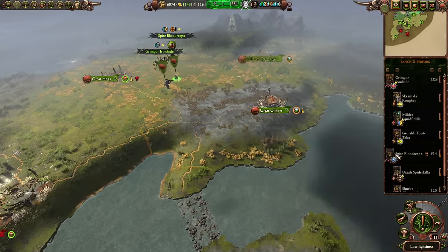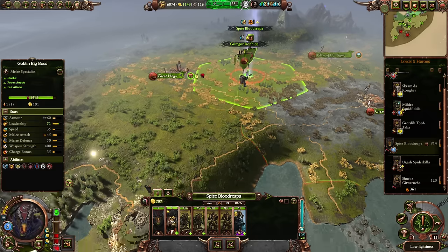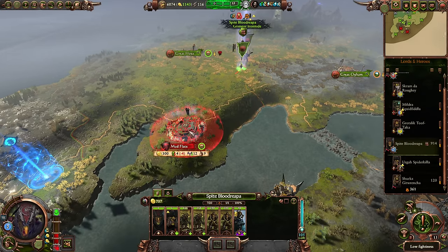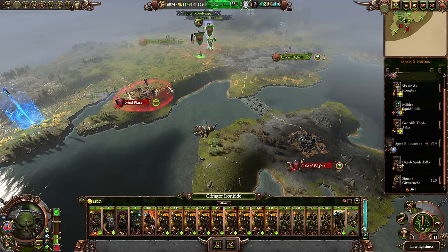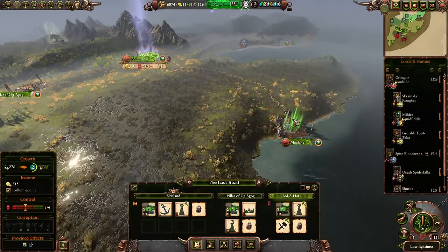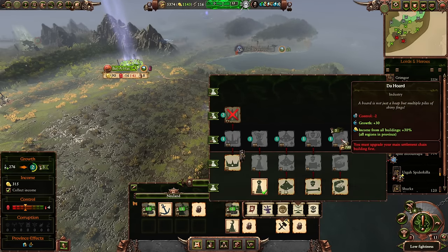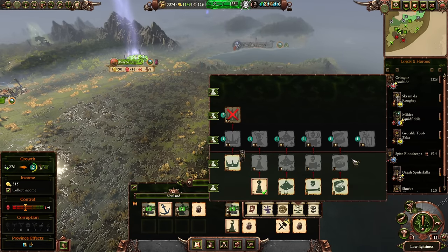Let's get going. We should move units so that hopefully they can hit the mudflats in a single bound without Grimgor having to do it — Grimgor probably won't be able to reach it anyway. Let's do buildings: totem pole upgrades are relatively cheap. We need to get the raiding stashes up, but we can't do the minus-two control right now so we'll bypass it.